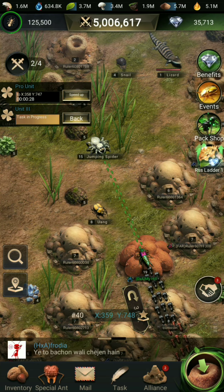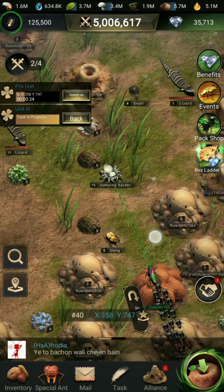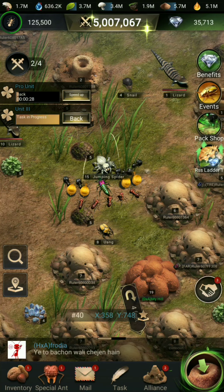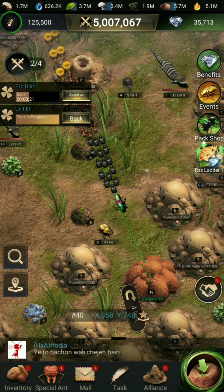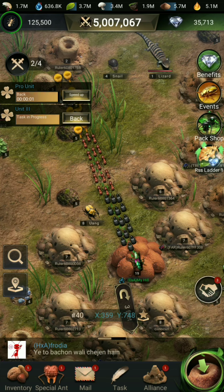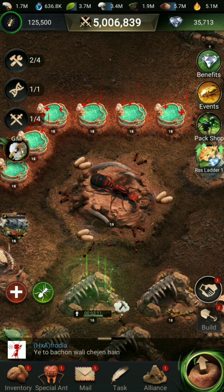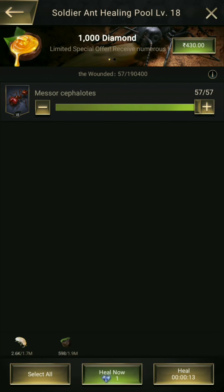So I am starting the march and all the ants are going to the jumping spider. One attack has been completed, so we will see the result. You can see 57 troops have been severely injured.